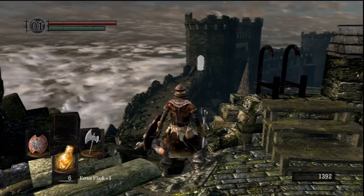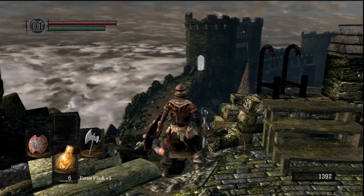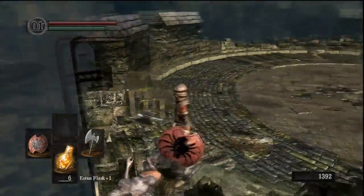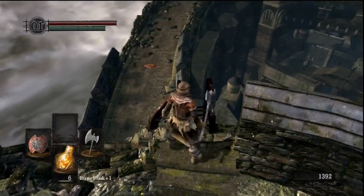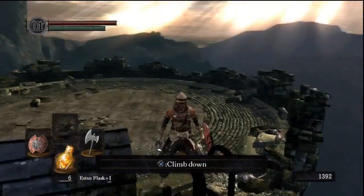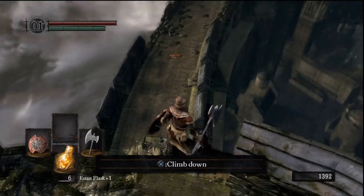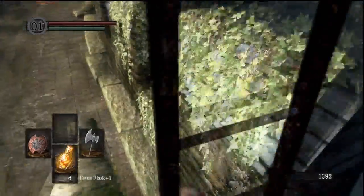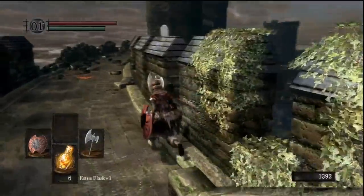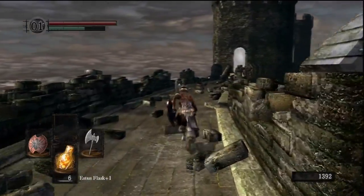Now there's two things you can do when you're meleeing him. What a lot of people like to do is go down there and aggro him, get him over here, climb up the ladder, get him close enough, and then jump off and attack his head — kind of like you did on the very first boss during the intro of the game. I don't like using that method, but I'll show you anyhow. The method I prefer is to stay down here and attack in between his crotch, which I'll also show you.